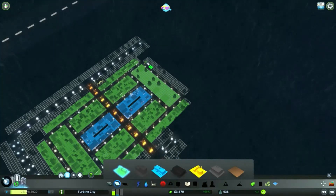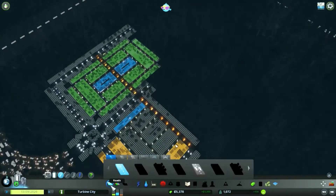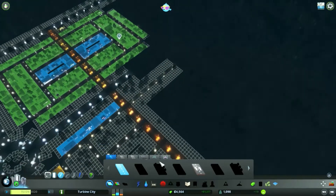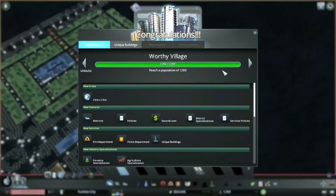Just fill up this area to satisfy that need for residential, and we'll leave our little spaces. We can start making the mirror image on this side with the same shape of roads. We've hit Worthy Village — that's our next milestone! We're going to keep going after this and try to get all the way to the next milestone.